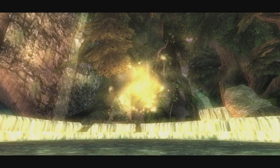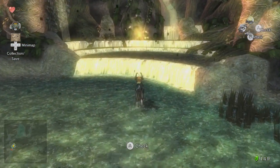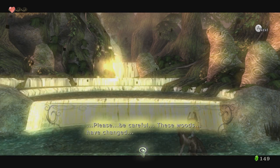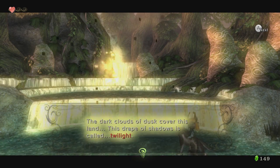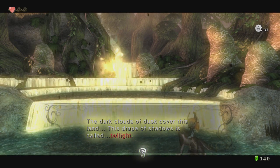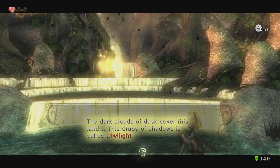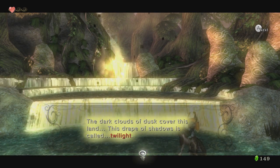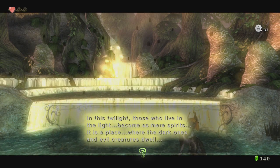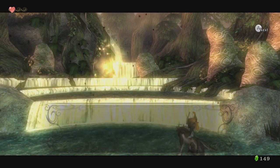And I guess that's the remnants of the light spirit right there. Let's go on ahead and talk to it. Please, be careful. These woods have changed. The dark clouds of dust cover this land. This drape of shadows is called Twilight. In this twilight, those who live in the light become as mere spirits. It is a place where the dark ones and evil creatures dwell.